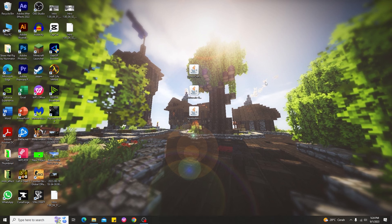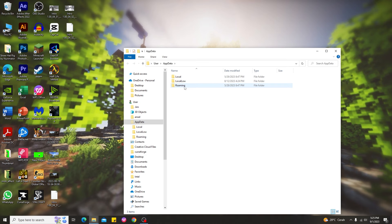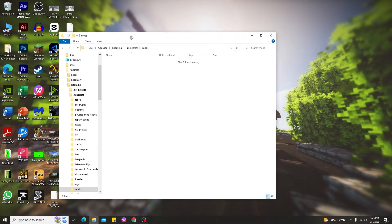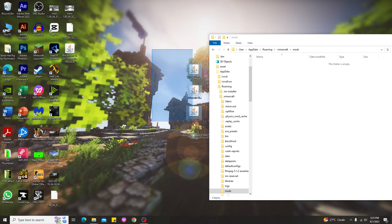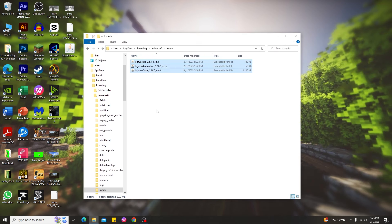Alright, I'm back after putting the mods on my desktop. To install the Jujutsu Kaisen mod, press Windows + R, type the path, go into Roaming, and find the Minecraft folder. Inside, find the mods folder — if you don't have one, create a new folder and rename it 'mods'. Then open the mods folder, go back to your desktop, and drag all the downloaded mod files into the mods folder. That's it — you've installed the Jujutsu Kaisen mod for Minecraft 1.16.5.